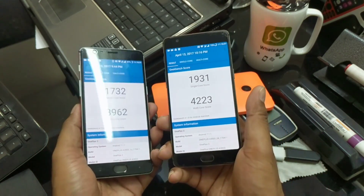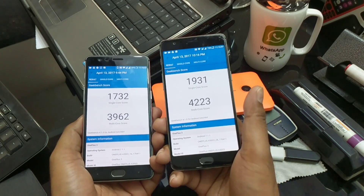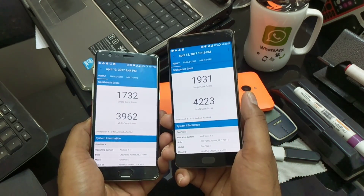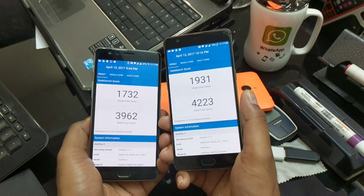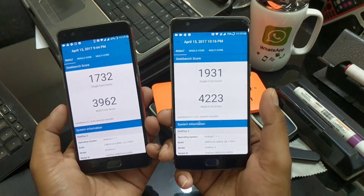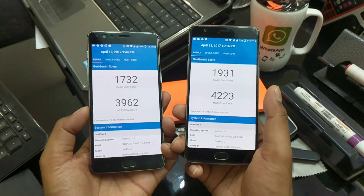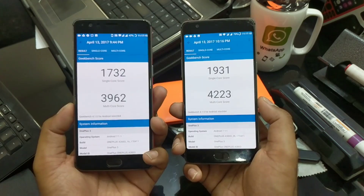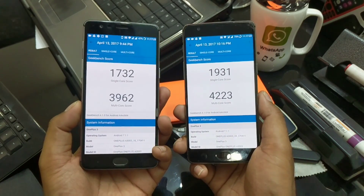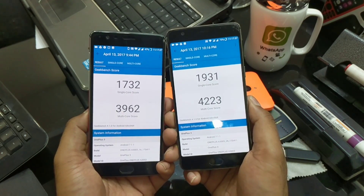There isn't much more to show here. To install this update, you can connect to the Opera VPN and connect to Canada or Germany. If Opera VPN is not working for you, you can use Turbo VPN - I verified on the OnePlus forum that many people had issues and Turbo VPN worked for them. Check Canada and Germany servers. If you have a computer setup, you can simply download the complete ROM and flash it using ADB sideload. I used ADB sideload on the 3T and the OTA Opera VPN method on the OnePlus 3.